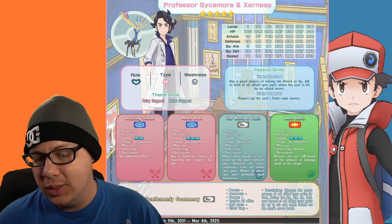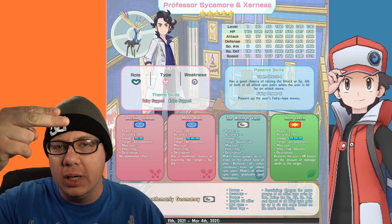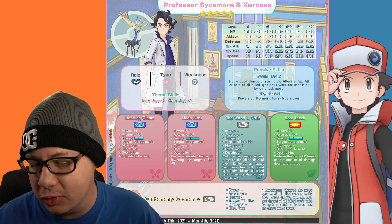He has a very interesting sync move: Gentlemanly Geomancy. What this actually does is it affects your allied team instead of attacking the opponent — this is a first in the game, which is pretty cool. It charges the move gauges of all allied sync pairs by two, raises the special attack, special defense, and speed of all allied sync pairs up to six stat ranks based on the user's move level. So this is a sync pair you want to invest in. He's a free-to-play unit so we're all going to get him — invest five-star move candies when you can because he's going to be worth it.